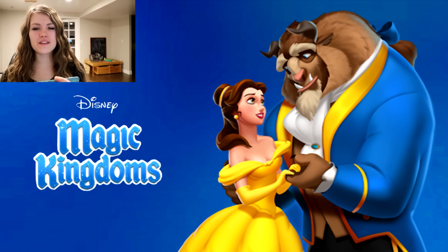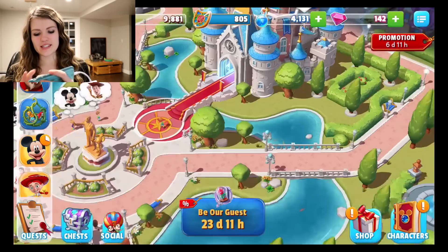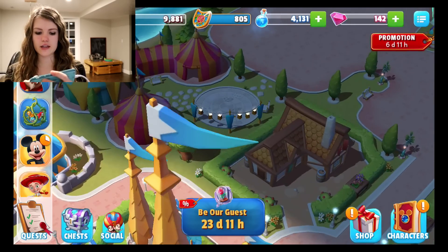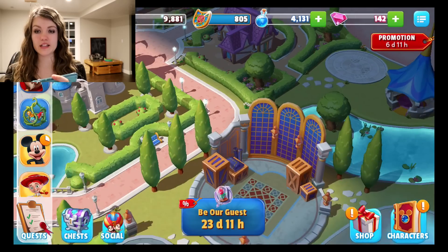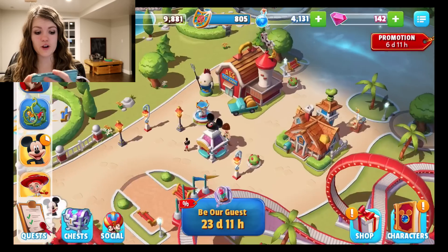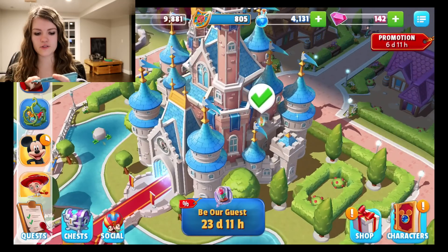Right now there is a Beauty and the Beast mega event update that started on March 9th and it's running until April 3rd. This is my kingdom right now and the dark area over here — it kind of looks like a shadow — that is the part of the kingdom taken over by Maleficent. The goal overall is to try to take back the whole kingdom from Maleficent by completing the tasks of each character.